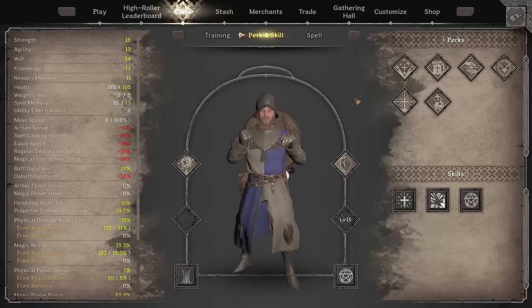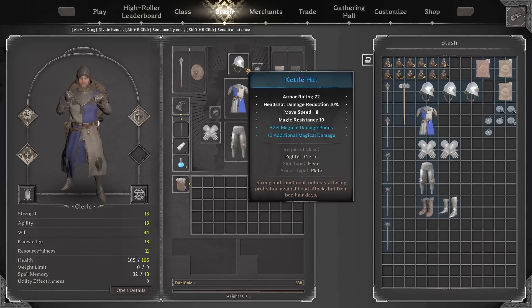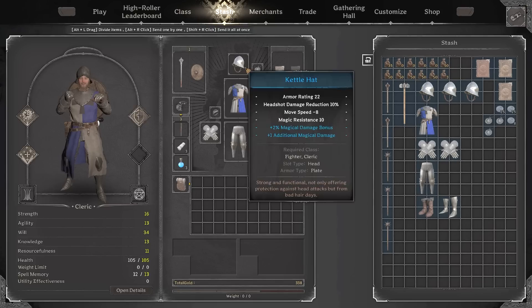Astorias — if you ever see this video, I'll never forget you. At this point, my cleric was level 10, so I put on Advanced Healer, and I was wearing entirely green, blue, and even purple items, with a nice stockpile of gold and more items to come.